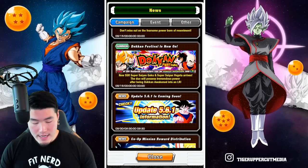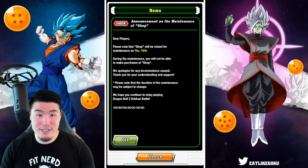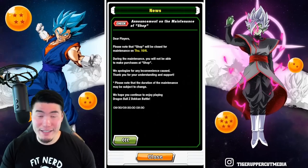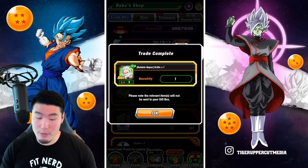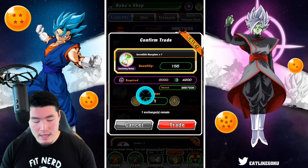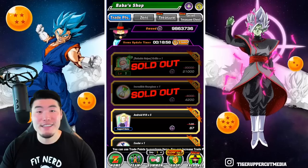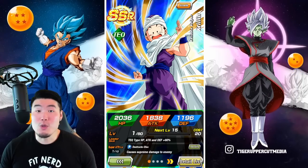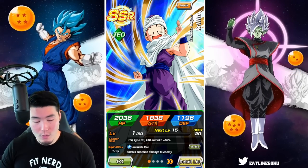Stay tuned for update 5.6.1. And that is about it for the update. There is one other thing we got in the notices here, which is for shop maintenance happening on October 10th. A lot of people have been speculating that we are going to be getting Extremesia Awakenings for all of the Babashop units, like the Skrillen right here, the Int Dabura, the Fizz Nappa, the AGL Saibamen, and some other stuff as well. Maybe they'll change some of the items available in the Babashop as well. I think the main reason they're doing this maintenance is to implement the Extremesia Awakenings for these guys, which is pretty awesome because these guys have been around forever and they're not the most usable units at the moment. So for them to be able to get these Extremesia Awakenings to be useful again would be pretty cool.